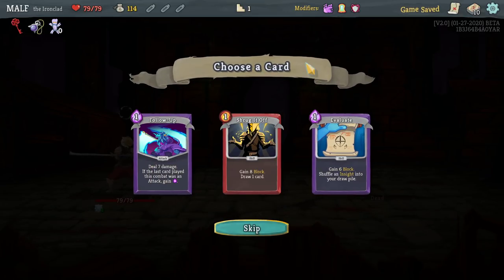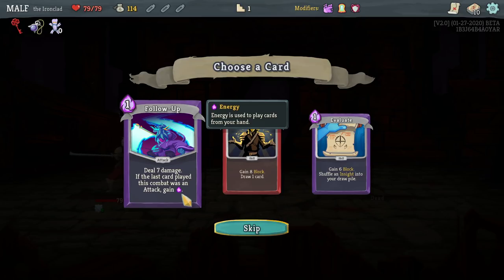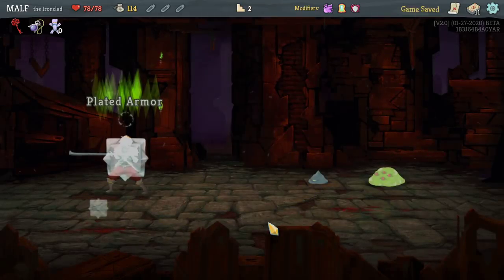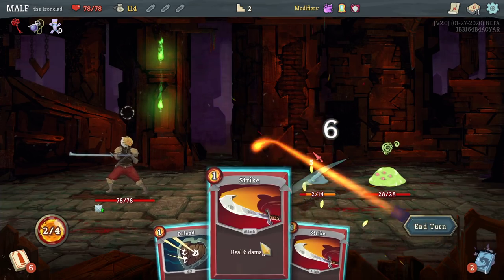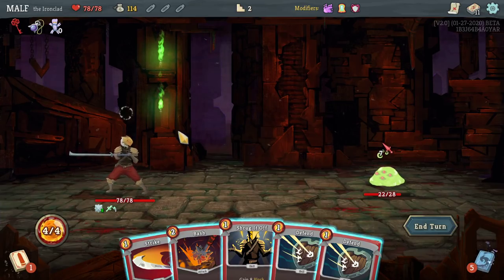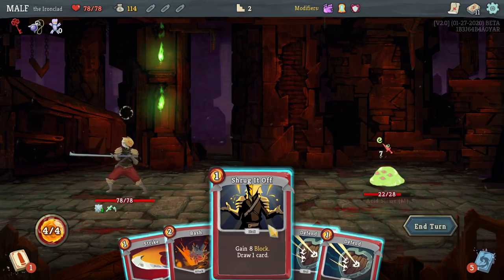I'm probably gonna keep two Ironclad cards. Follow Up deals seven damage if the last card played this combat was an attack, and gains energy — it's cool but might mess me up. I do like Shrug It Off for a little card draw. We get plated armor but lose one max HP when we start combat. Do I want to defend? I mean, I do — you always want card draw at the start.